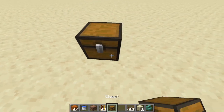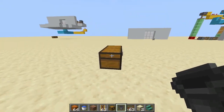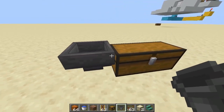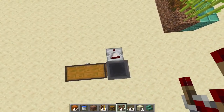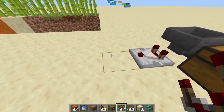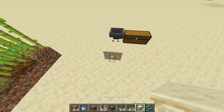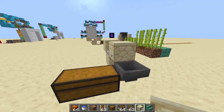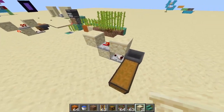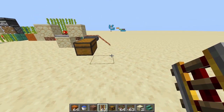First is the chest which will store the sugarcane. You also need one hopper facing the chest, one comparator taking a signal from the hopper, a block in front of the comparator, a redstone torch, a block on the face of the redstone torch, a repeater facing towards the hopper, and a block in front of the repeater. This is our basic collection system.